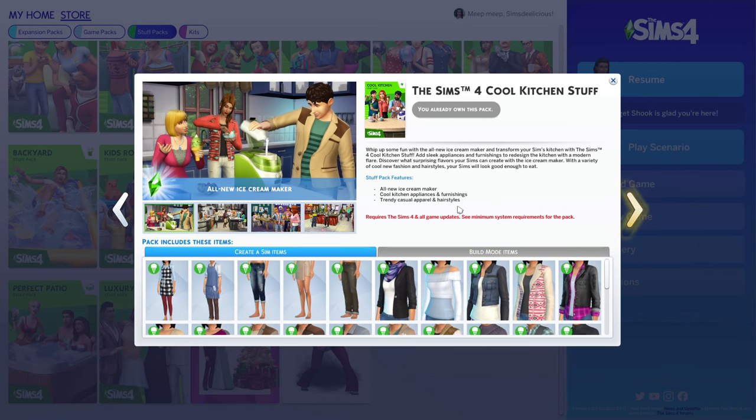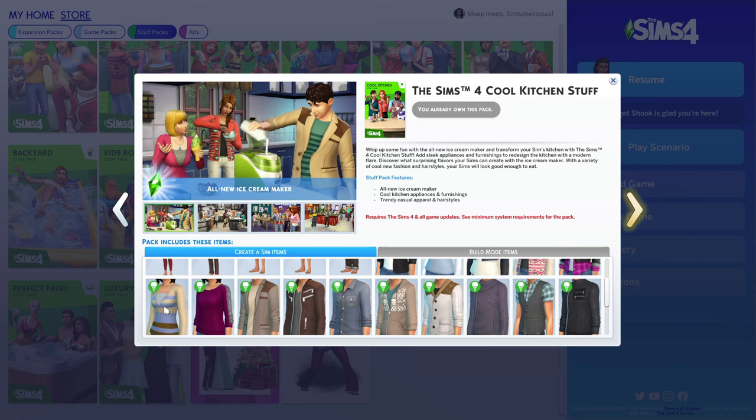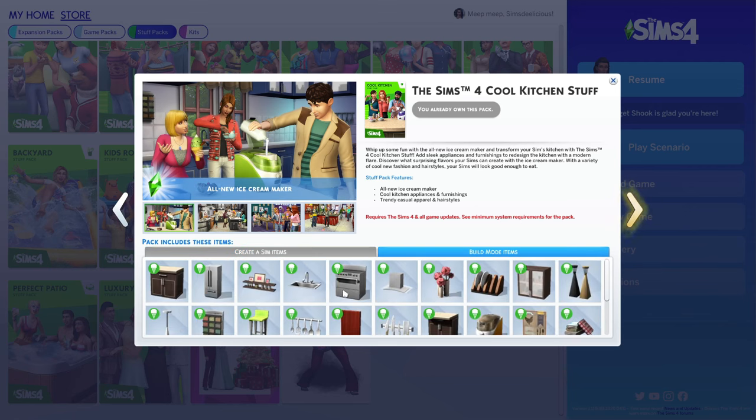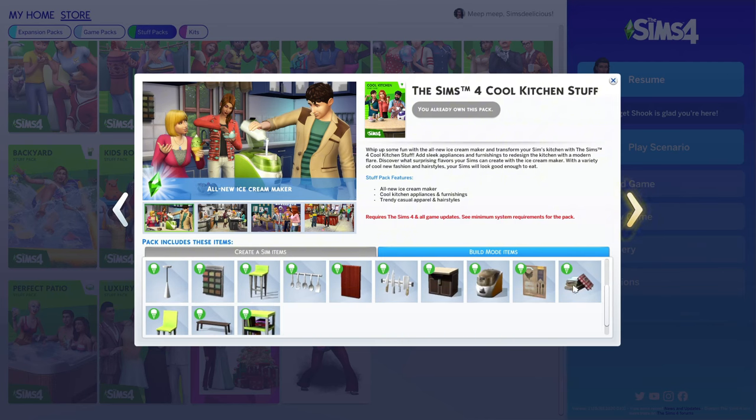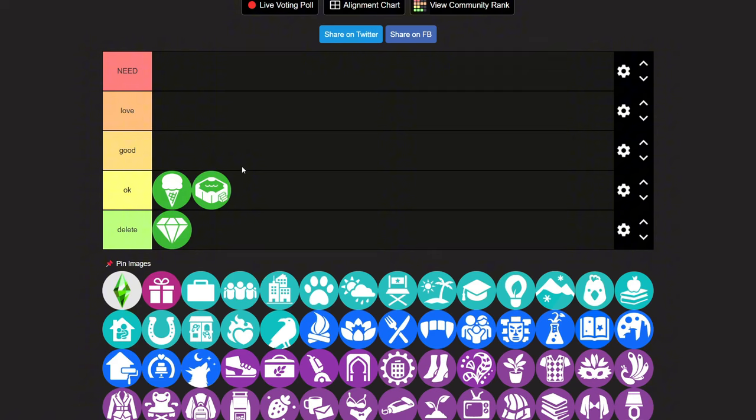Then we have the Sims 4 Cool Kitchen stuff pack. The feature is an all new ice cream maker, cool kitchen appliances and furnishings, and trendy casual apparel and hairstyles. The Create-a-Sim is okay — I like this hair, this hair is nice. We have a new kitchen set which is always nice. I love the cooking books and the chopping board. The ice cream machine is good, but compared to Home Chef Hustle where we got the waffle maker, mixer, and pizza oven, it just doesn't compare. I'd rate it at the top of okay.